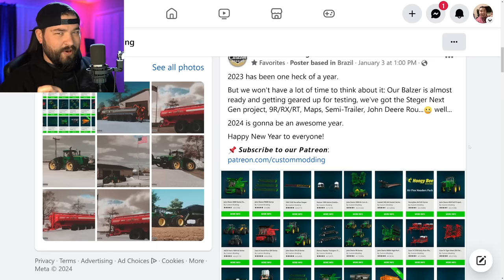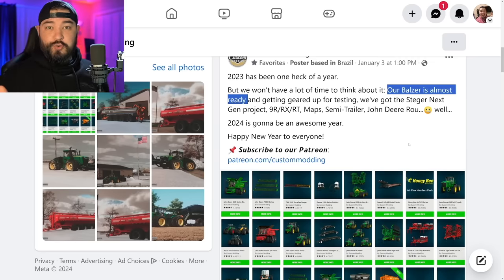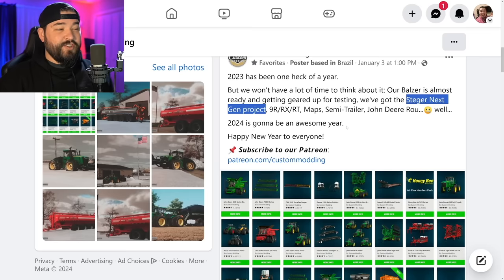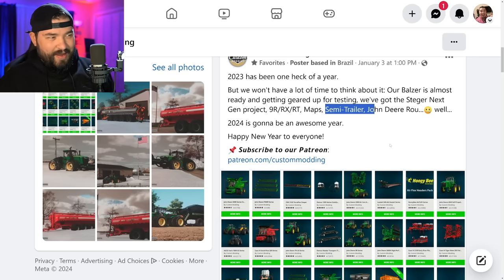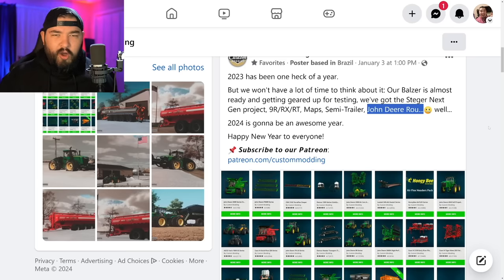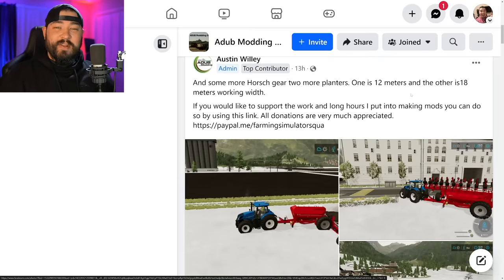Custom Bonding has a little teaser for us — they say the Balzer is almost ready to go. They're also still working on the Case IH Steiger next gen project, that's the 715 I believe. Of course still working on the 9R, 9RX, and 9RT mods — those maps are pretty much PC only. There's also a semi-trailer I wasn't aware of, and a John Deere ROU — I'm pretty sure that stands for round baler, though they've never done a baler before, so this will be fun to see.